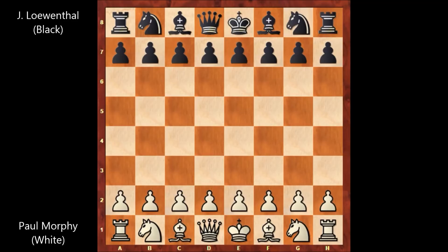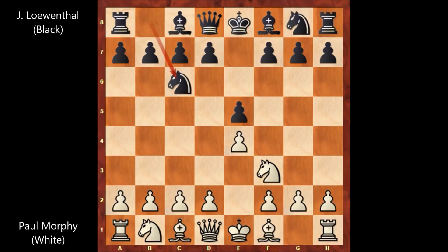Paul Morphy has the white pieces and starts the game with e4 against his old rival. e5, knight to f3, knight to c6, bishop to c4, bishop to c5. Italian game, Evans Gambit.